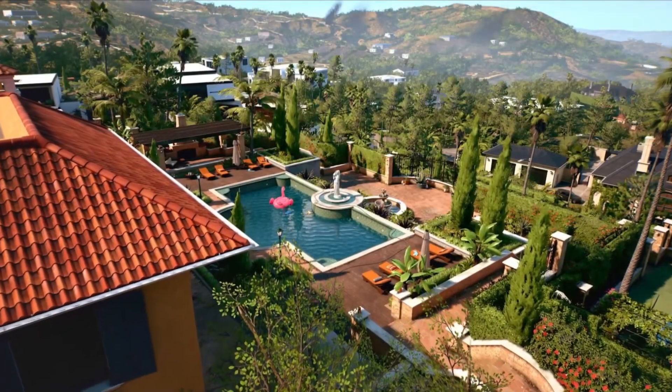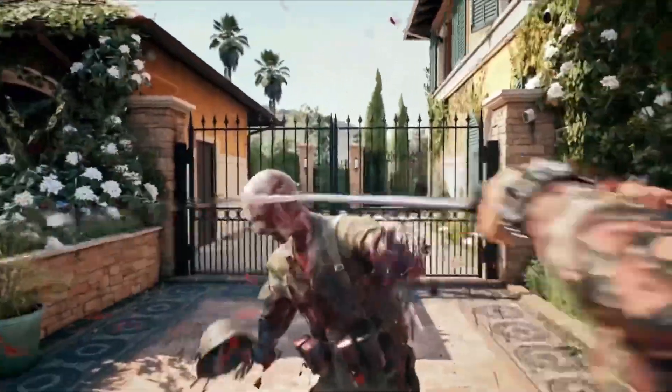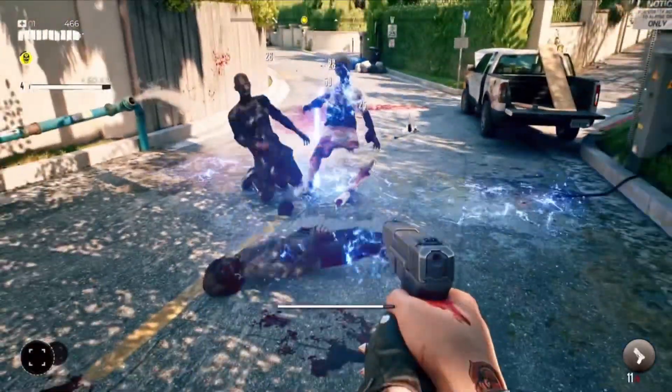Before we even get 5 minutes into it they confirm quite a lot. They show off the gore and I have to say it looks fantastic — by far the best gore I've seen in any game. The system is called Flesh and it looks ridiculous. One thing I really like is they confirm that the gore is not just a visual effect but it's actually a combat effect, meaning that if somewhere looks a little weak on the zombie's body, it will be weak on the zombie's body.